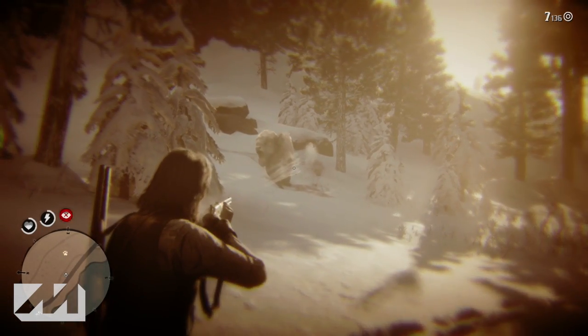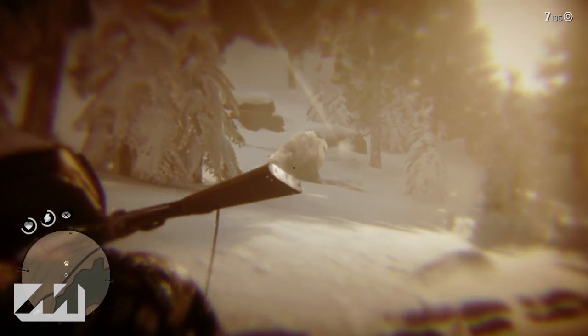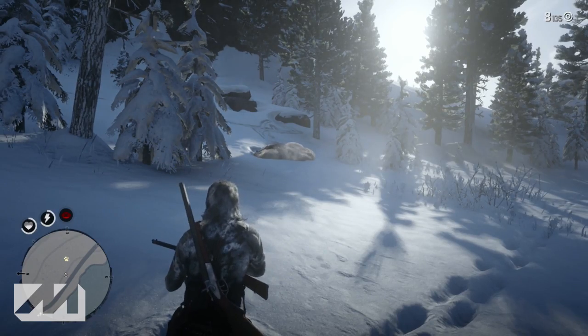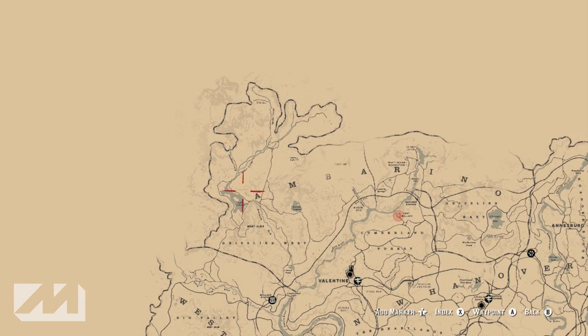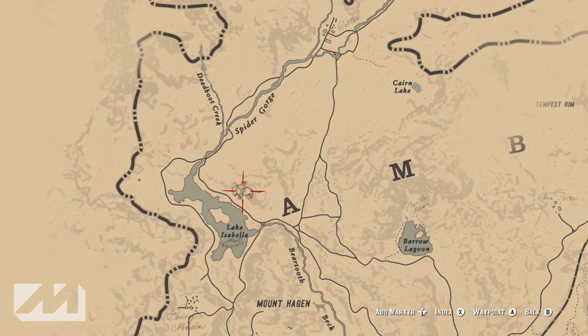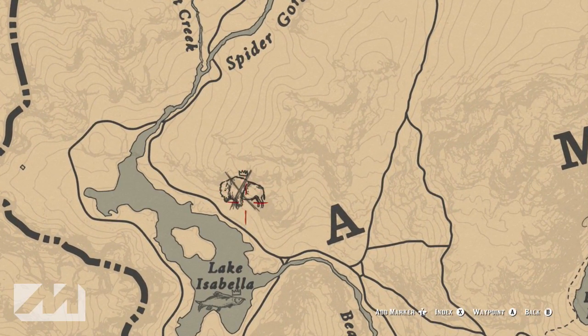He won't be able to run away from you and you'll be able to get that white bison pelt sooner than later. Now let's talk about where this dude is located. If you take a look at the map, he is located in the very top left corner, just north of Lake Isabella — essentially on the north end.